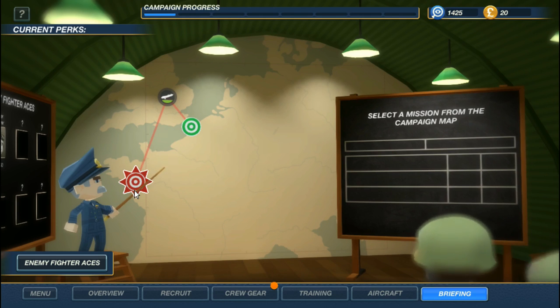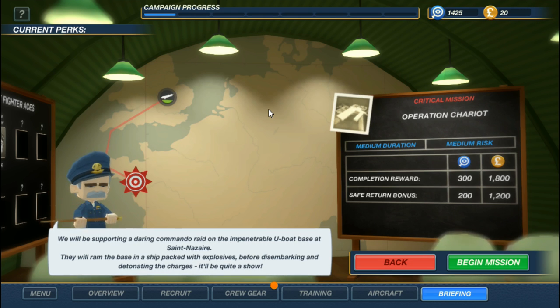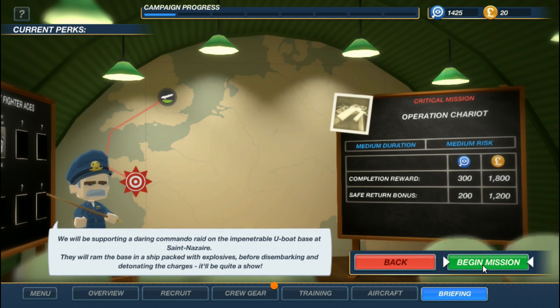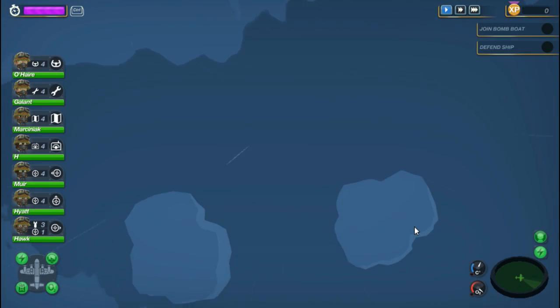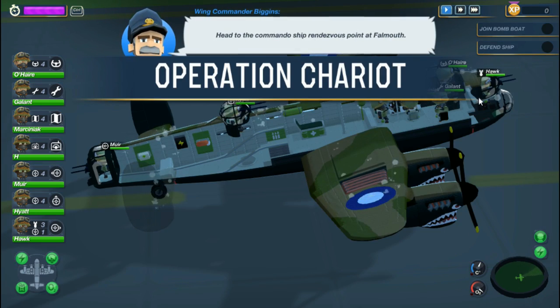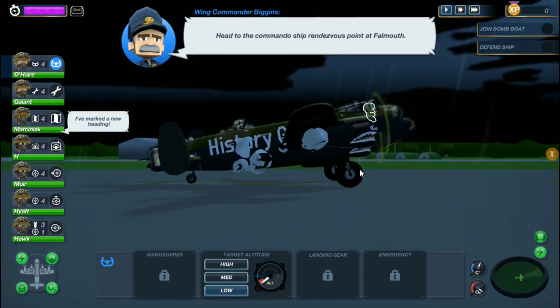It's time for the big mission — one of these critical missions: Operation Chariot. We will be supporting a daring commando raid. This was a historical event — a really cool thing if you want to learn about it. It was one of the first real commando raids in history, on the impenetrable U-boat base at Saint-Nazaire. They rammed the base in a ship packed with explosives before disembarking and detonating the charges. Medium duration, medium risk — probably the first time I really have to worry about losing crew.